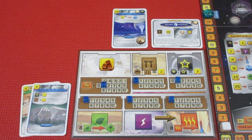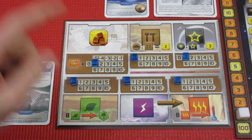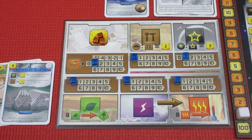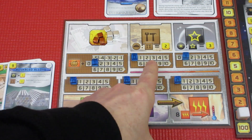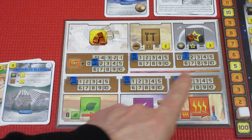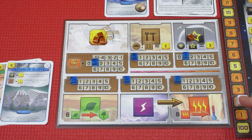Generation 1 production. Do we have any energy to convert to heat? Nope. Megacredits: we're sitting at 14, plus 1 is 15, so we will be gathering 15 megacredits. No iron production. We do have 1 titanium production, so now we have 1 titanium. No plant production, no energy production, no heat production. That was our first generation — now we're going into generation 2.